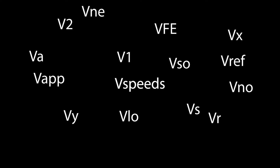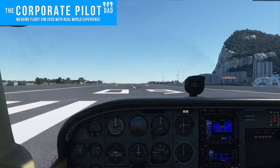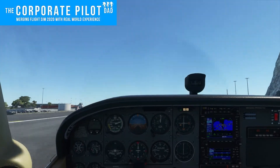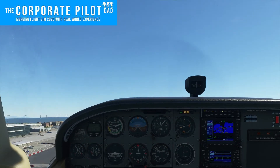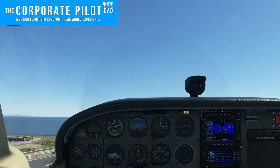In this video, I'm going to talk all about v-speeds. VX and VY. VX, or best angle of climb, gets us to the highest altitude in the shortest amount of distance. For the Cessna 172, VX is 60 knots. VX is to be used when you're trying to clear an obstacle.